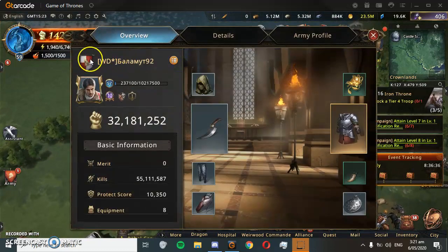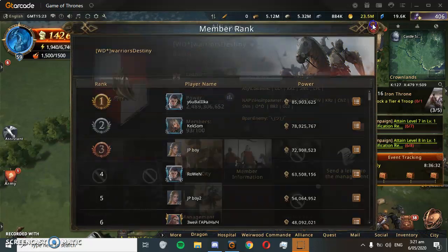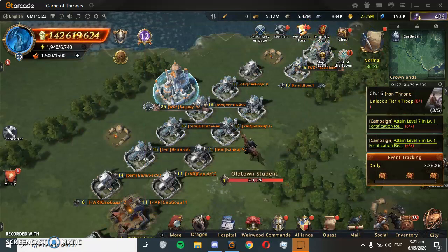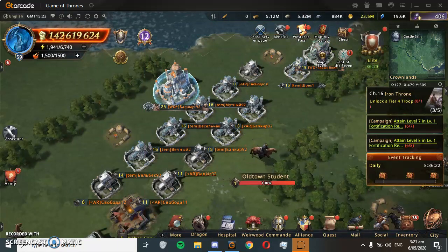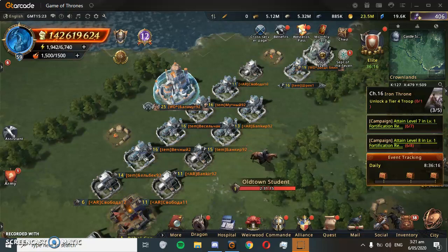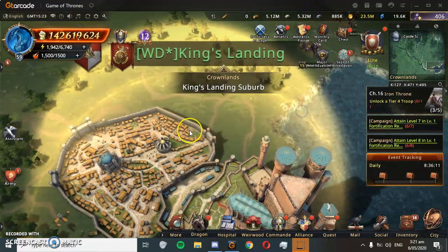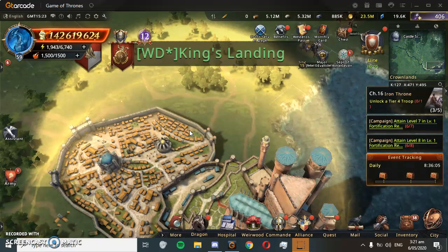There are many strategies adopted in Kingdom vs Kingdom. Point collection is based on holding castles in the enemy kingdom, gathering in the enemy lands, and troop elimination points.